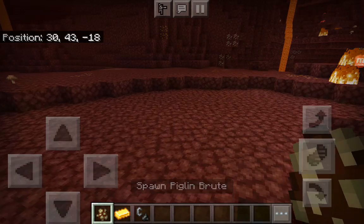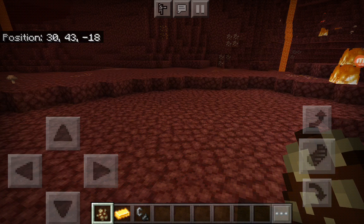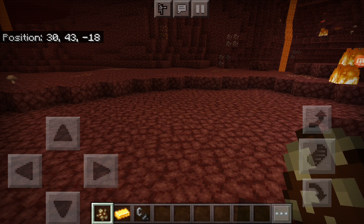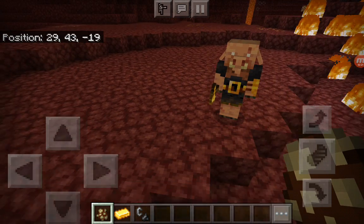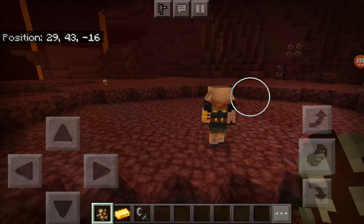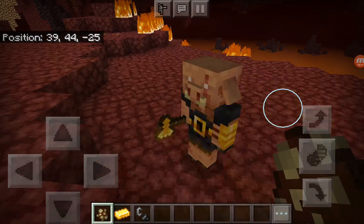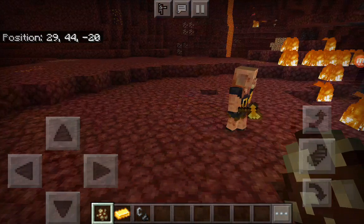The Piglin Brute is basically exclusive to the Bastions, so if you're looking for one, you're most likely to find these guys there. Behold the Piglin Brute — as you can see, it doesn't have any armor. It doesn't spawn with any armor; it has a gold axe.